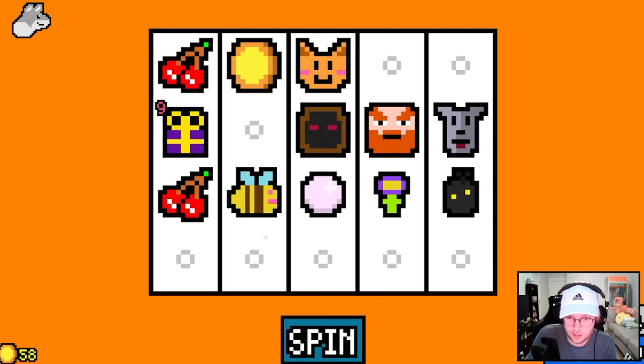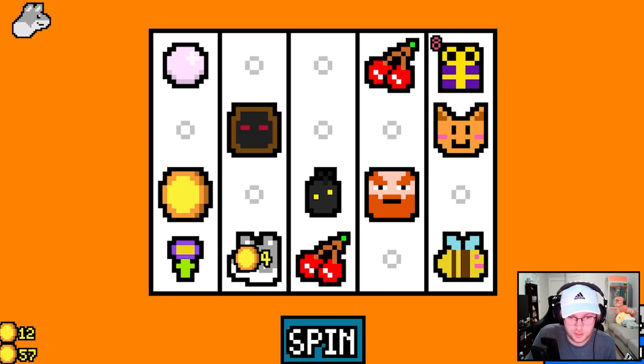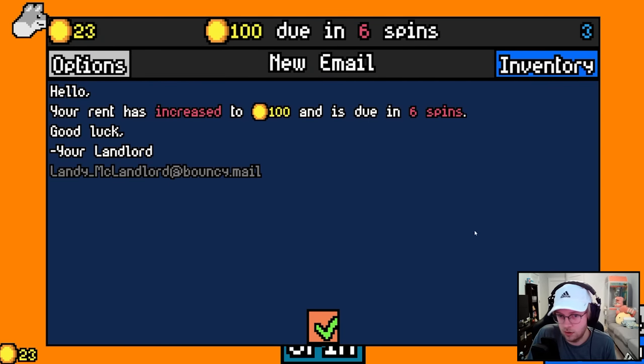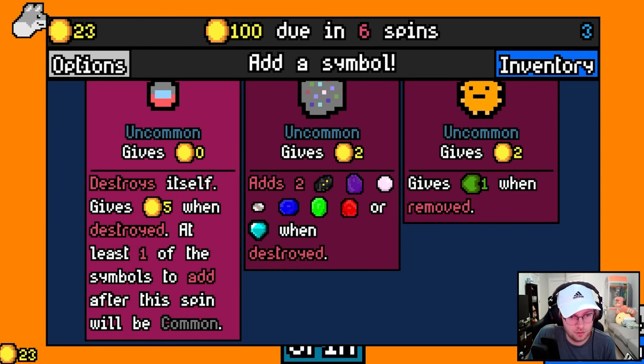Give me the dang dog. And then we get the wolf. And then dog transforms to wolf. Check him out — four? Why does he get four? Four. Pepperfish gives one when moving. Destroys itself. Gives five when destroyed — at least one of the symbols.